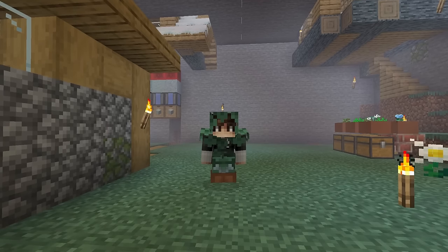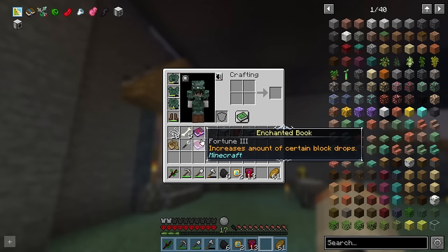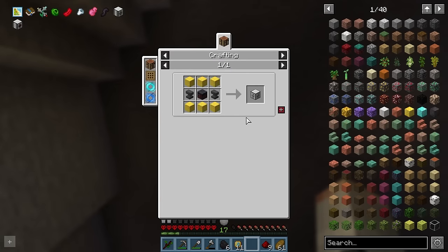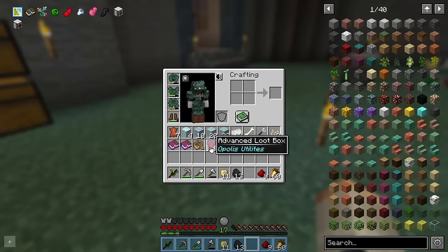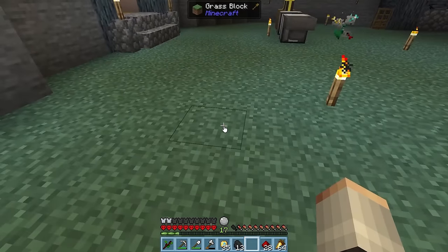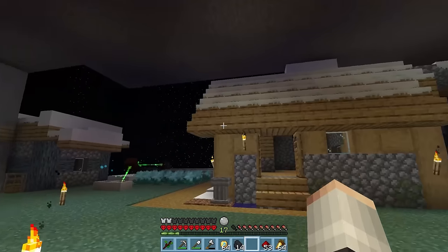But before we continue, there's something very cheesy that we need to do. We've got 21 quest currency. If we go to the shop and buy 7 basic loot boxes, we can open these up and we've gained 2 currency and a bunch of items like fortune 3 and silk touch. We also got 13 advanced loot boxes — opening these gives us even more items like obsidian and super expensive item repairers, and we're up to 11 currency returned. Cycling through more boxes, we end up with a profit of 56 currency. Kind of addicting for sure.